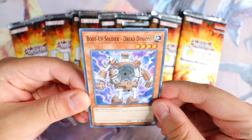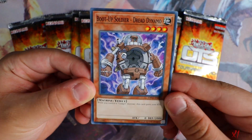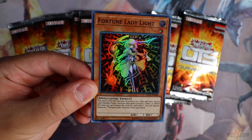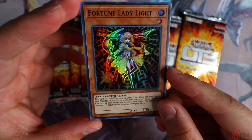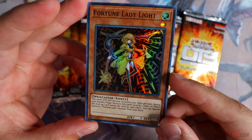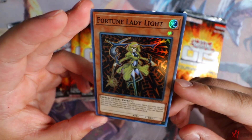Let's go on to the next pack. Boot Up Soldier, Dread Dynamo — while you control a gadget monster this card gains 2,000 attack. Cyber Dragon, and last but not least Fortune Lady Light. This card definitely needed a rarity upgrade. There was no other reprinted version of this other than from SOVR — I believe she came out in SOVR, I could be wrong.